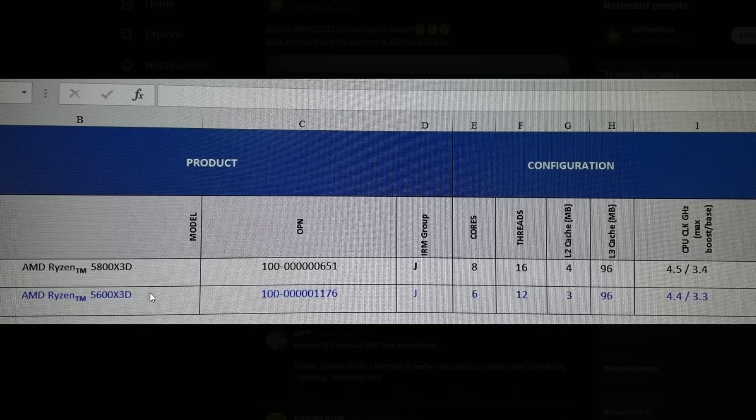The 5800X3D is now below $300, which is a surprise. The 5600X3D should be lower than that — I'm hoping around $240 to $250, because that looks reasonable. The 5600X isn't very low in pricing, but the 5600 is. So the 5600X3D should at least give us solid gaming options in the budget-friendly market — we'll see about that.